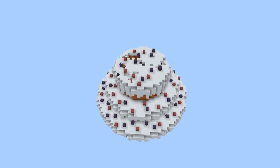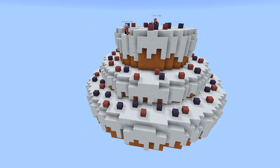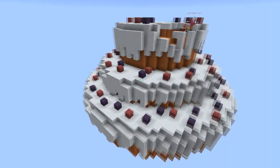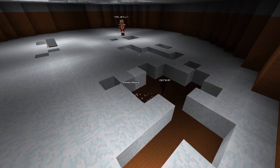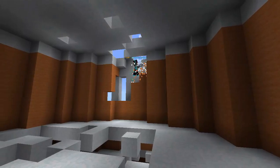Heading on to the next server, it's the Spleef server. Look at this cake, it's so beautiful. In Spleef, you make other people fall down into the void. You can also go up to avoid falling — though that guy there is definitely cheating.